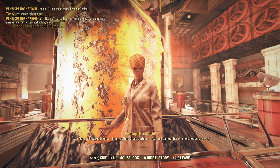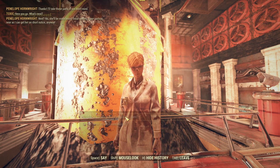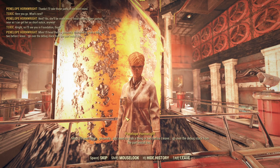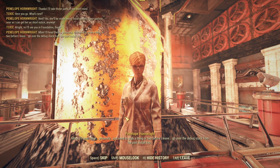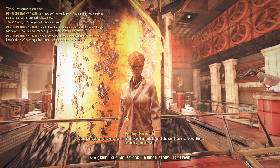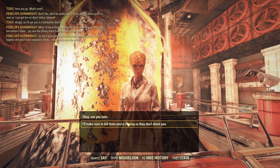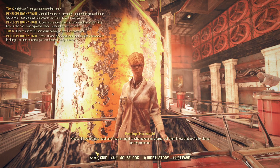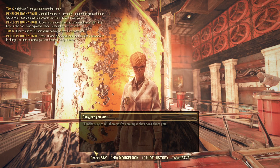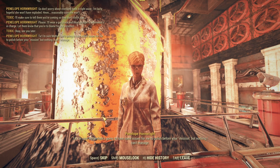What's next? Yeah, that works. I'll see you in Foundation. So don't worry about checking back in right away. I'm fairly hopeful she won't have exploded. I'm reasonably sure she won't. I'll make sure to tell them they're coming to me so they don't shoot. I'll wear a gas mask and head straight to whoever's in charge. Let them know that you're to blame for my presence. I'll see you later. I'm sure Motherlode's going to have some issues for me to polish before your mission, but nothing I can't manage.